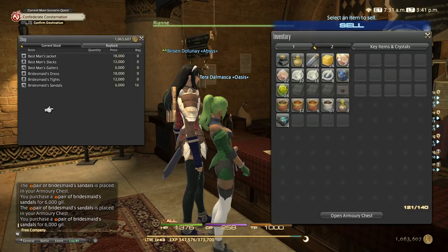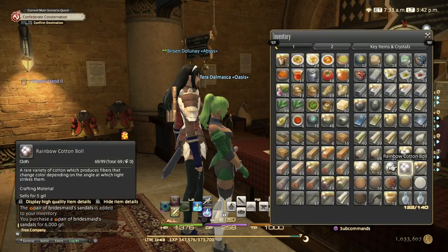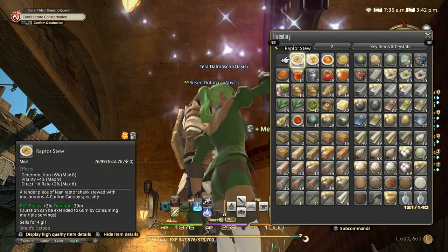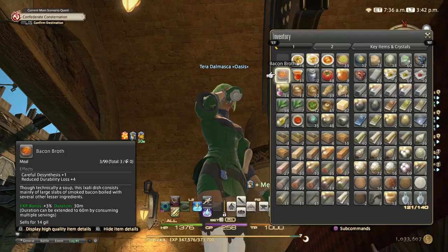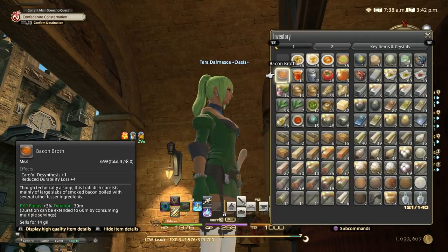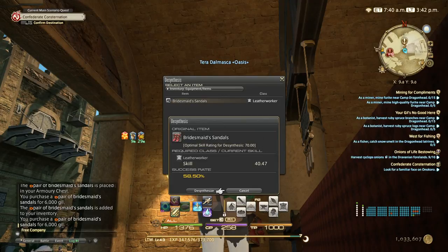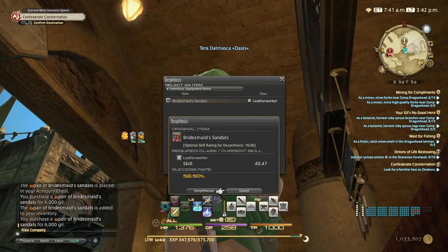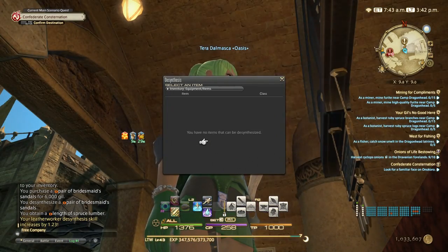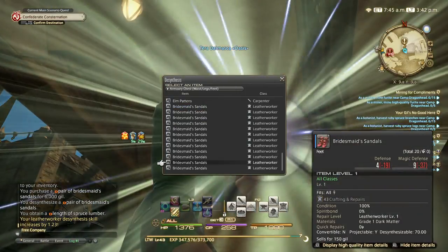The recommended desynthesis skill to start this is 70, but you don't need to reach 70 — you can start earlier with the help of HQ Tinker's Calm, which increases desynthesis rate, and Bacon Broth. HQ is even better, but right now I don't have the recipes unlocked to craft my own, so I'm going with NQ. With Bacon Broth and Tinker's Calm you have a 58% rate, which is really good to start with.